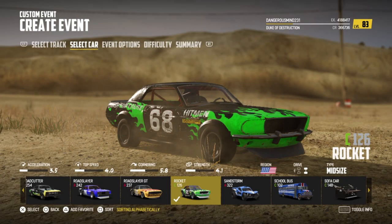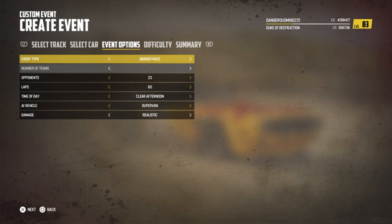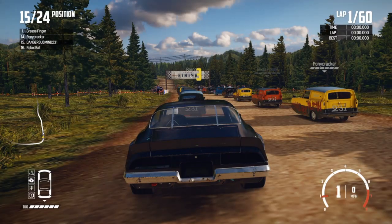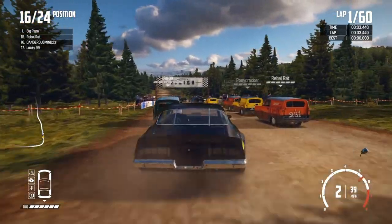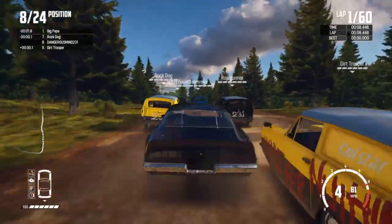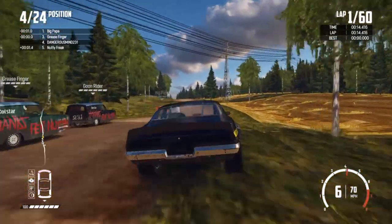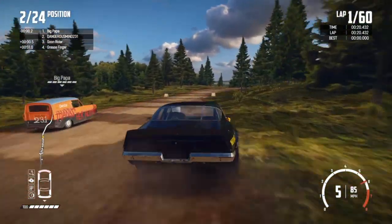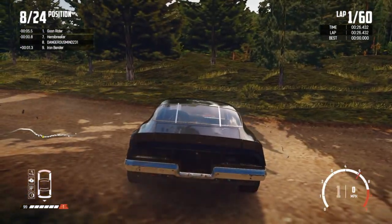If you're trying to do a quick run, the first method would be better. I'm going to change my car because that car didn't do that well. The best way I found is to pass up all of these guys, push them out of the way, get past a lot of them, and then slam on your brakes or block the road — they'll crash into you and wreck out.